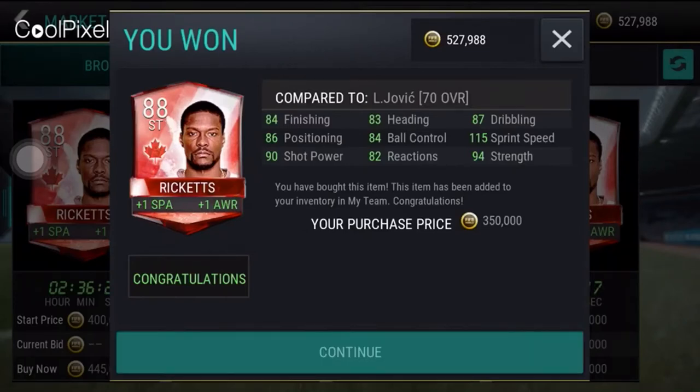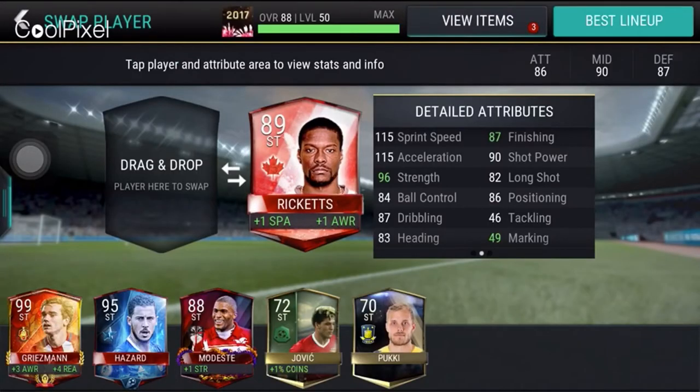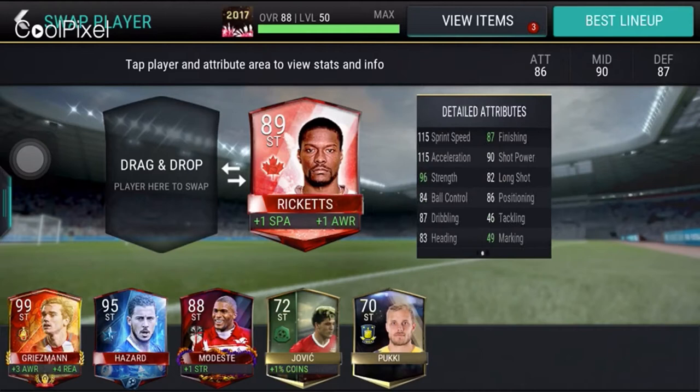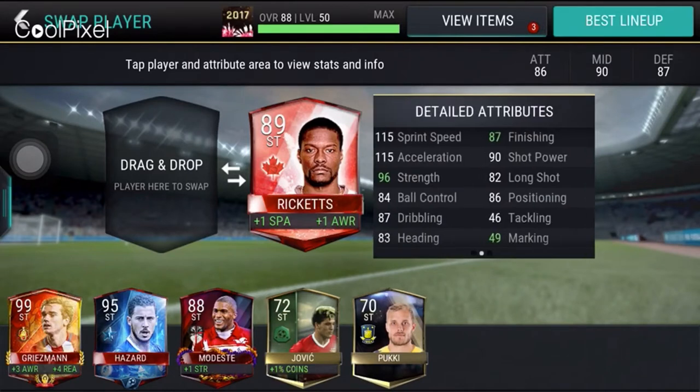Yo, what is up guys, today we're back to another video and today it's a Ricketts player review. So let's get right into this. He's got 115 sprint speed, 150 acceleration, 115 pace, and 80 shooting, which is pretty decent.